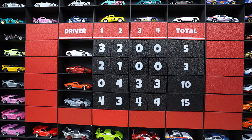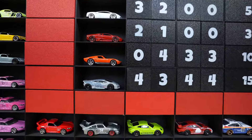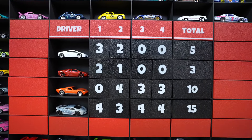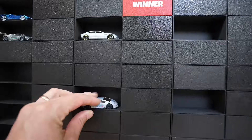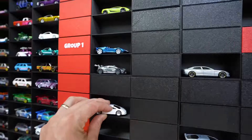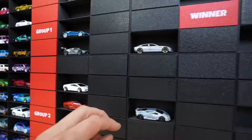Here are the group two scores. All you Huracan fans - that beautiful camo Huracan came out with 15 out of a possible 16 points and will be moving on to the next round. Unfortunately the other cars will be staying right here and not doing anything.